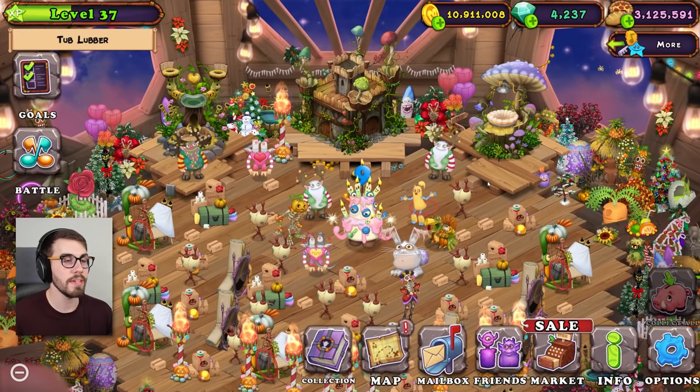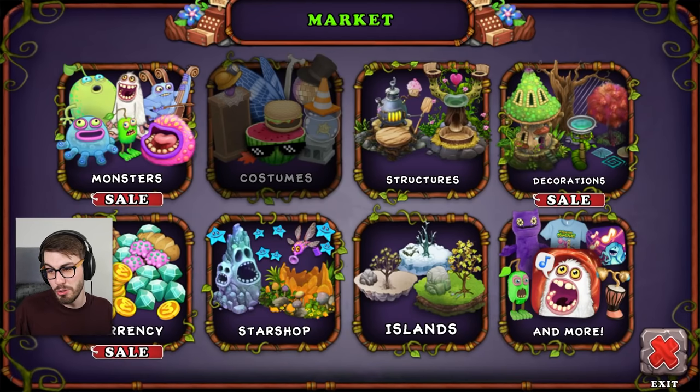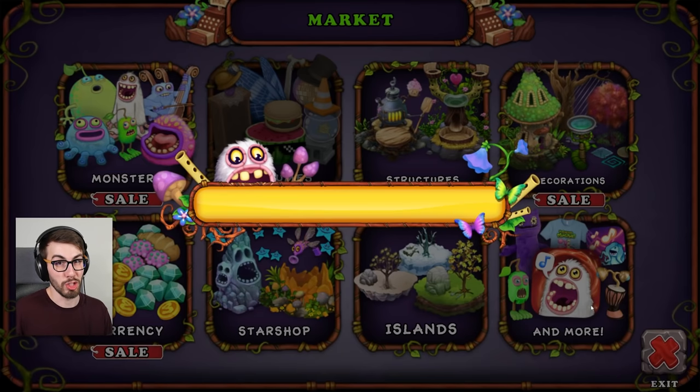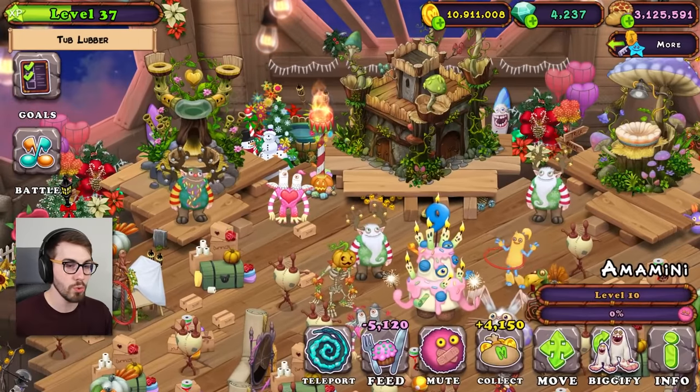Yippity-yay, yippity-yo. Give me a second. I gotta find out how to breed one of these Caralongs, because I ain't paying 500 diamonds for it. Yule and Shmoochul, guys. Easy. I mean, I still got a Shmoochul — I wouldn't have got rid of both of my Shmoochuls. That would be crazy. So yeah, we got our Shmoochul here, and we got our Yule.